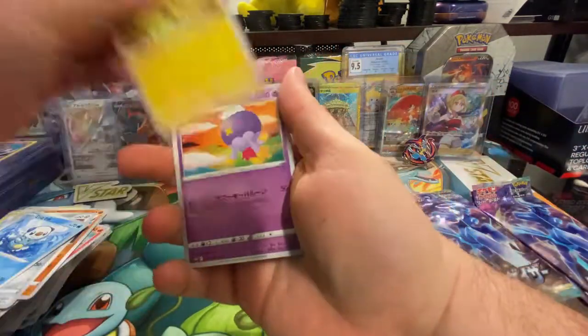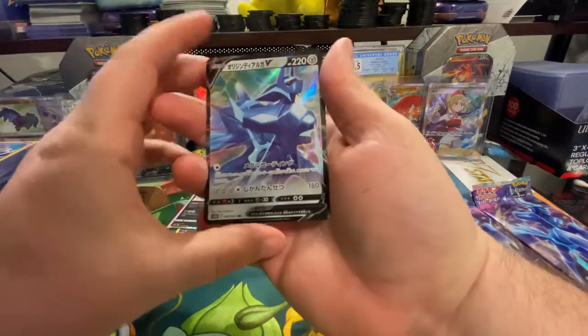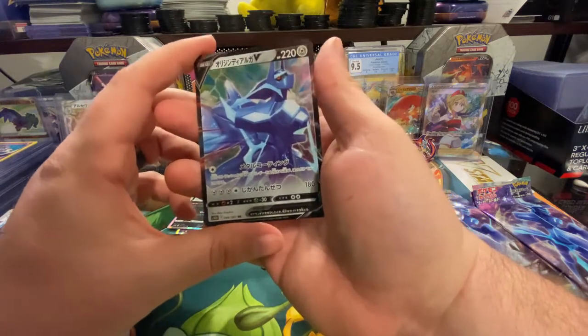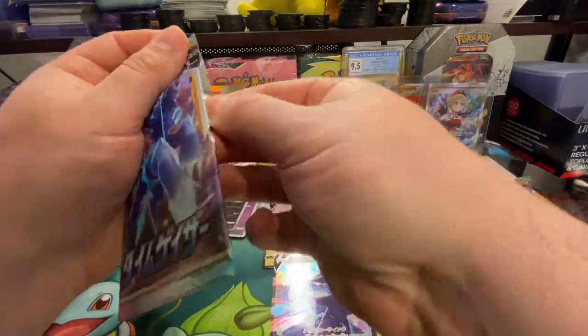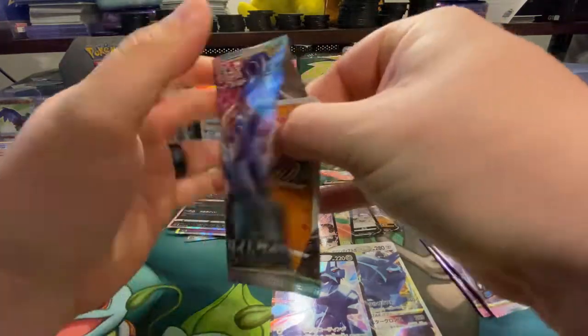Let's see if we can get a rainbow. We got another V — we got another Origin Dialga V to go with the VSTAR. Very cool. I'm hoping we get hits for the rest of the video and I don't damage any of the cards.